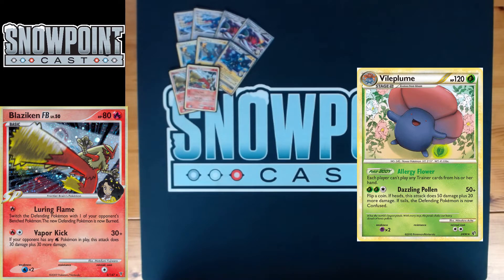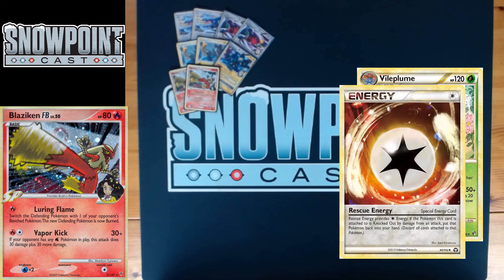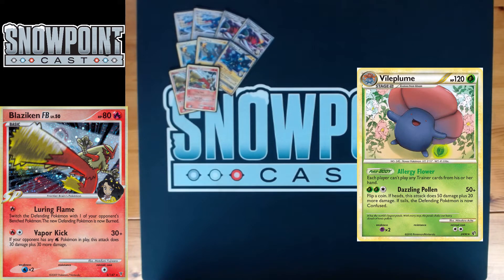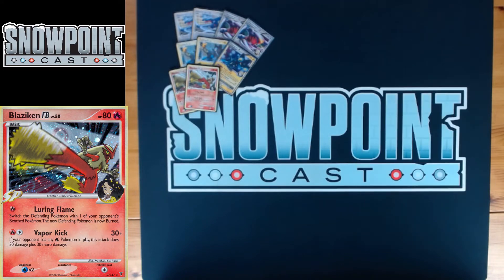One of the answers you have is a constant Luring Flame. Blaziken's got 80 HP. Luring Flame: for one Fire, switch the defending Pokemon with one of your opponent's bench Pokemon — the new defending Pokemon is now Burned. You can potentially start doing damage on that Vileplume, and since special condition damage means Rescue Energy doesn't work on a burn KO, you're constantly dragging up Vileplume and forcing them to use a Warp Energy or manually retreat, which is awful for them.